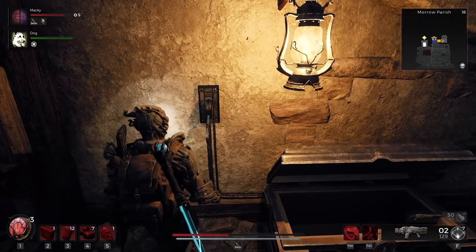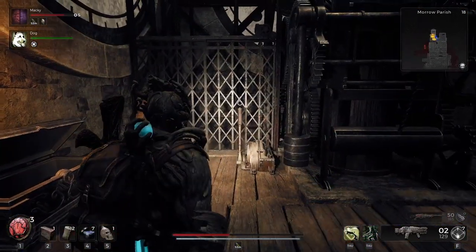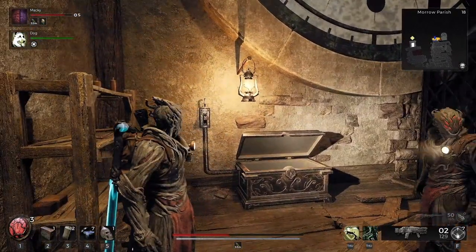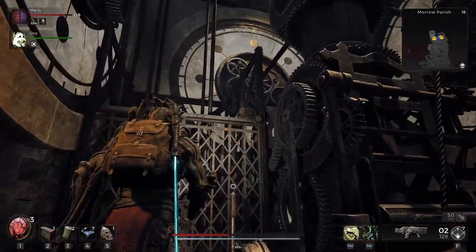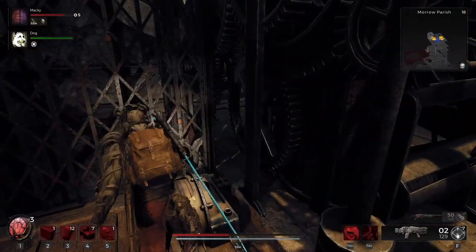We've actually got to leave the area, but before we do, make sure you flick this switch because this is going to make the lift work. We can now use this lever to use the lift, and there's also a lever at the very bottom. So when we come back here later, we don't need to climb it again.